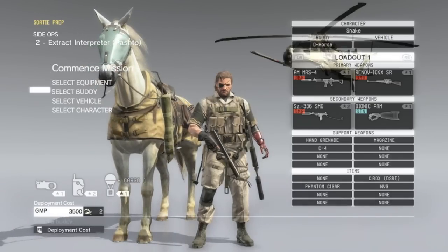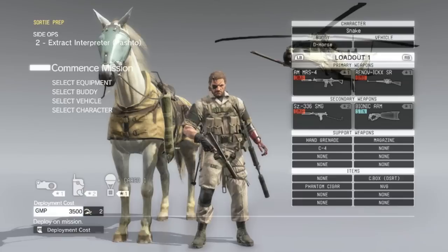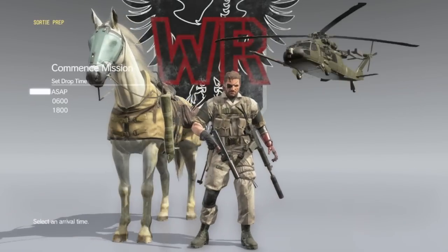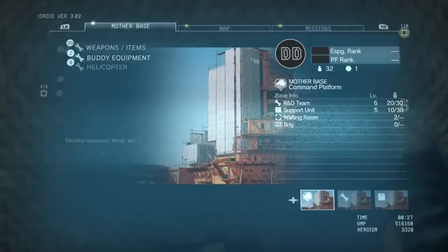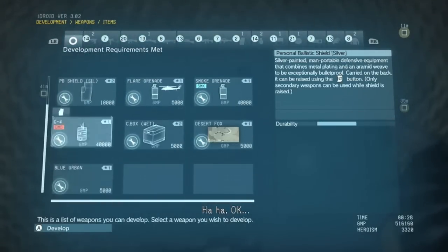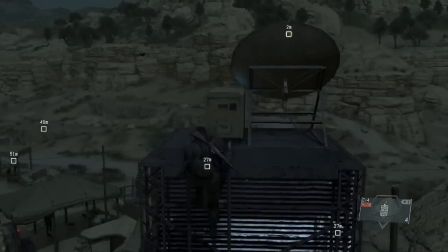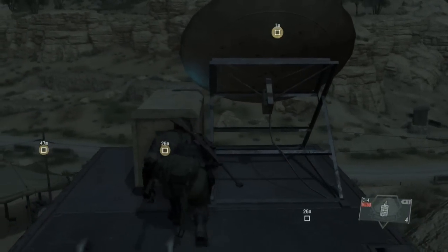Speaking of combat in the field, let's talk about Snake. I like to give Snake silenced weapons. You can upgrade silenced weapons about midway through the game, but I recommend focusing on silent weaponry combat rather than putting enemies to sleep, since they can regain consciousness very quickly. One thing you want to get early on is C4. You can get C4 once you have enough GMP points and have upgraded your R&D facility — another reason to get that upgraded first.